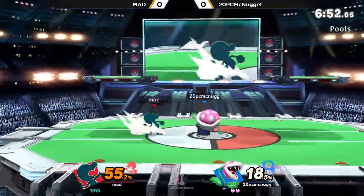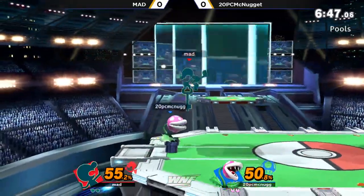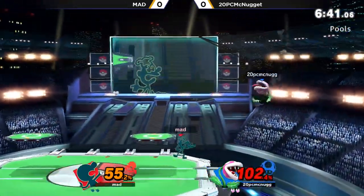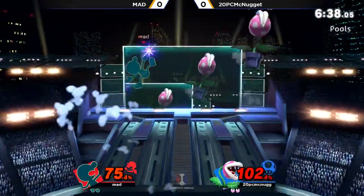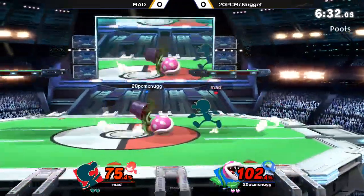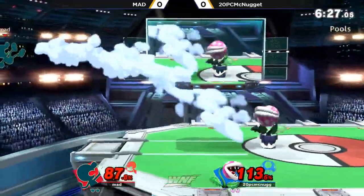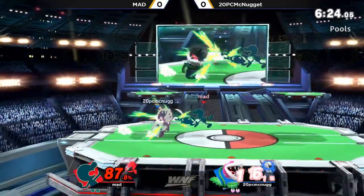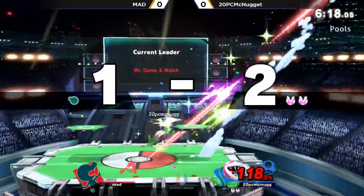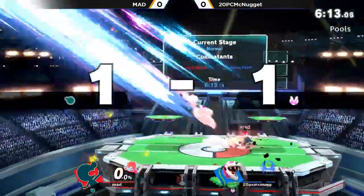I think one of the challenges with Piranha Plant is that his moves don't feel great — they don't connect to anything. You're not getting a Down Tilt into a sweet combo. The moves independently are really great; the back air is incredibly strong and kills really early. The Spike Ball is great for edgeguarding, and he has an amazing recovery, but none of his moves really work together, so his neutral is very, very difficult. He's a very fun character to watch, but I personally don't think he's one of the greatest. And yet, 20-Piece McNugget is making it work — he's at 118% already down to the last stock.